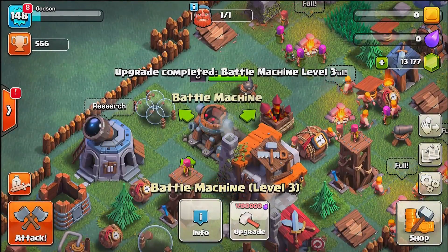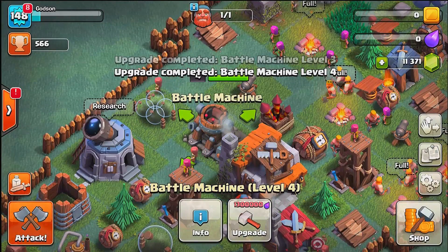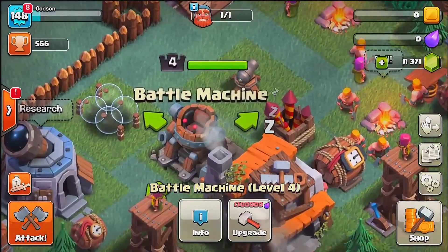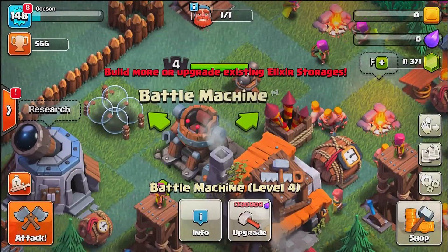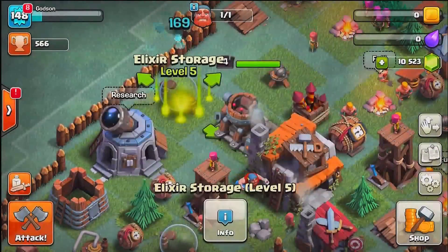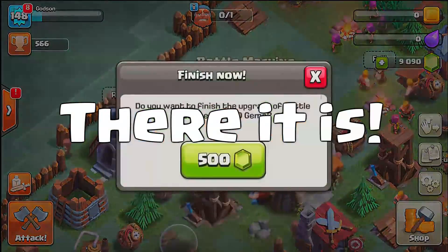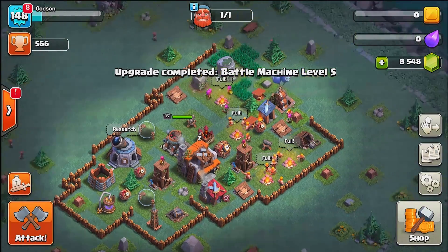Let's upgrade this guy and make sure he's gonna be max level, because once he's max level we have a new ability. Level five is this guy's ability, so we got one more to go. Can we do it? No we cannot — we gotta get more money, more loot, upgrade this other stuff. Now we should be able to do it. There it is — yes! This guy is maxed!